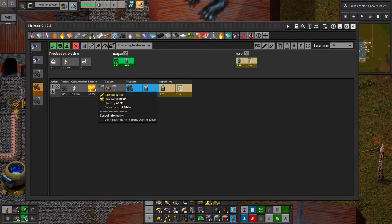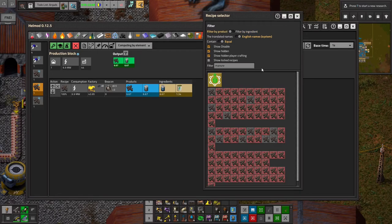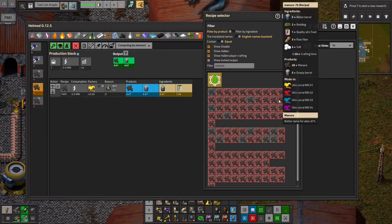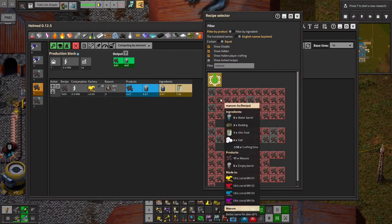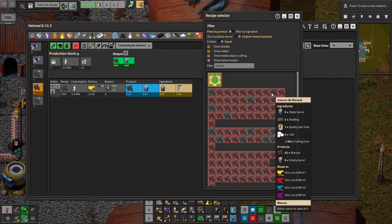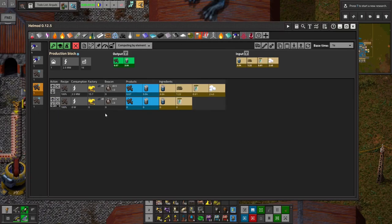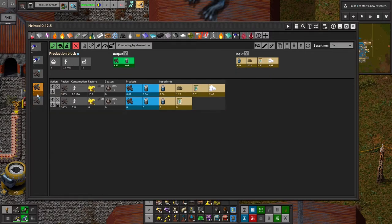If I did Ulrichs, with the current food recipe I have, we would actually need 44 Ulrich corrals. But I wonder if there's an Ulrich recipe that we just haven't unlocked yet that would use bedding. Yeah, manure 3 — that would be the equivalent to what I have over there. And that would only require about 16 corrals, 1.22 bedding, 0.61 food, and 2.43 salt. So about the same amount of everything. I guess the question is: what's easier to make, Ulrich food or Alg food? Because they're kind of about the same.